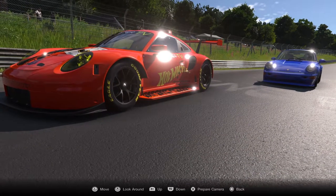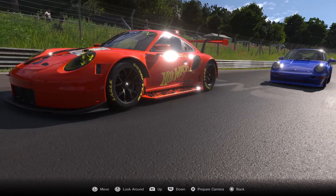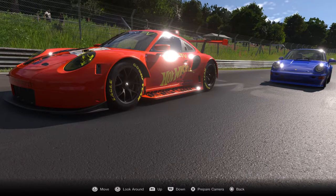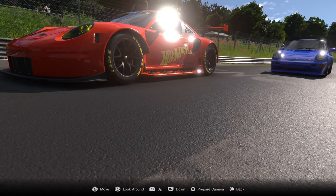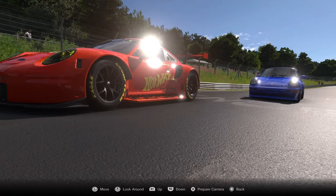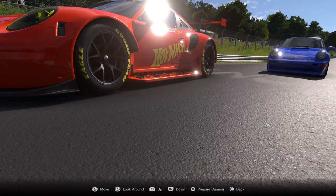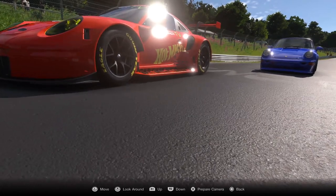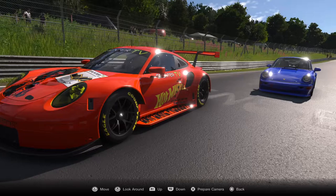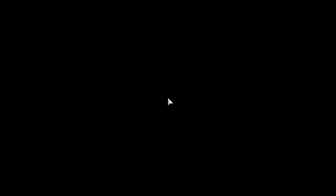Move it around again - just using the left and right controller. Move it down to the ground, pan it up a little bit. Is that the shot that I want? You can take as many shots or as few shots as you want. Move it back down, move it up - let's get that one right there. Ready to shoot - hit the X button to get into camera mode.